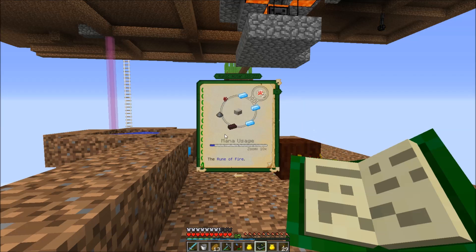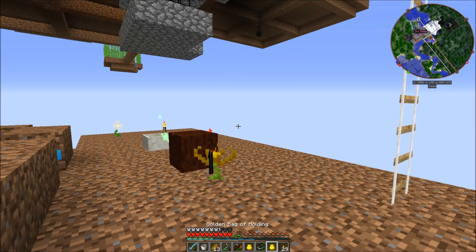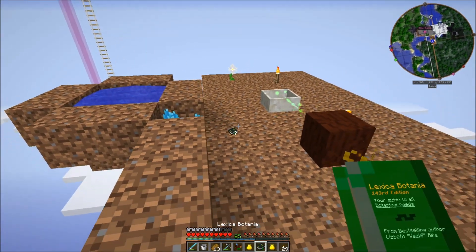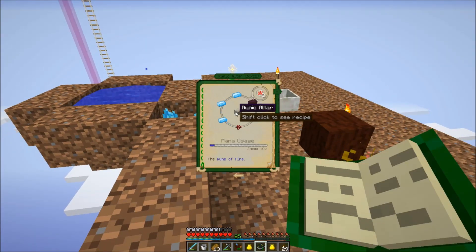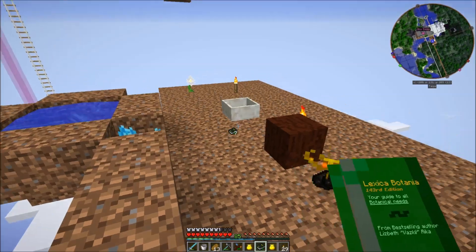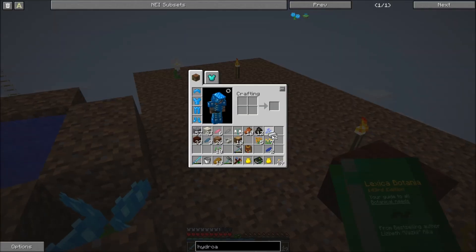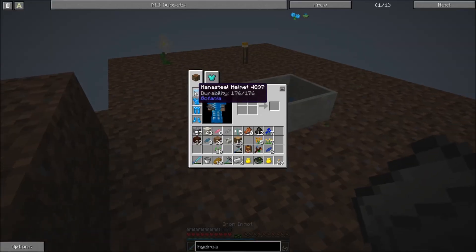That's how I got all my nether bricks and nether warts — I traded with Andrew. So those runes are kind of expensive. You also need mana steel ingots — those take iron, and you just throw them into the pool. That's actually the kind of armor I'm wearing — mana steel armor. These don't take damage, they just drain mana.